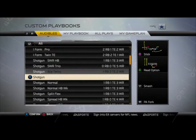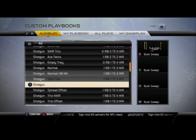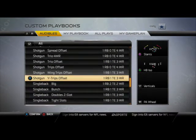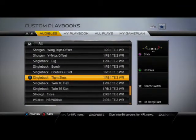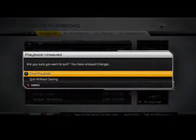Some formations of interest are the Shotgun Spread Offset, the Shotgun Trio Offset, and the Shotgun Wing Trips Offset. Also, the Single Back Tight Slots has Drag Cross-Ups in it. In the Philadelphia playbook, Drag Cross-Ups was a really popular play from last year and was really effective in Madden 25.